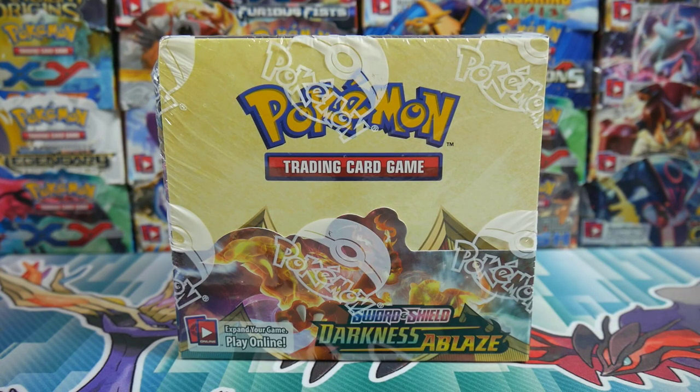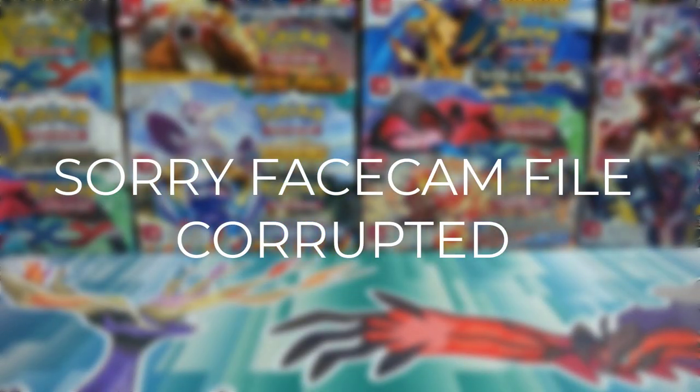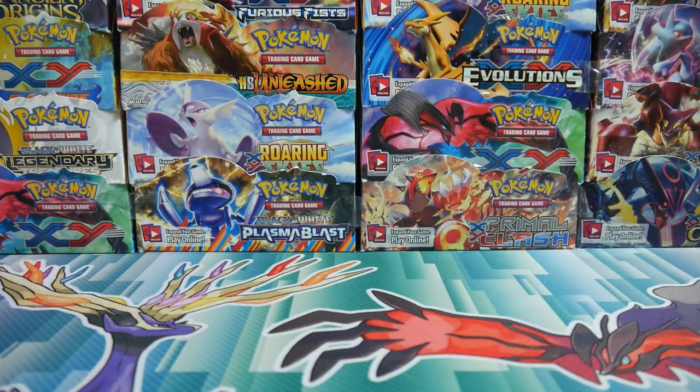Let's get into the studio. All right, let's go. We have face cam up and we have hand cam up. We need to open up this booster box — check that one out right there. I might give it to Tonya.